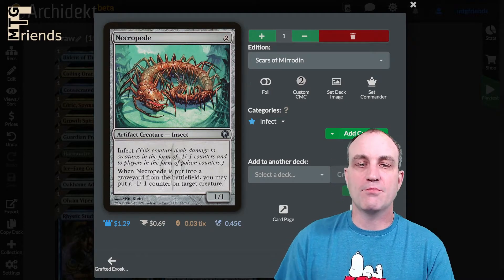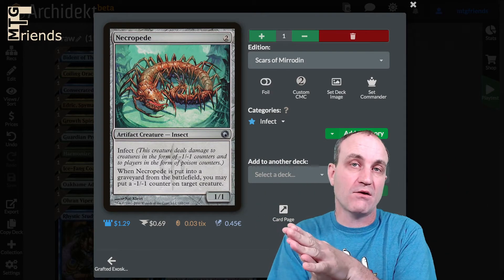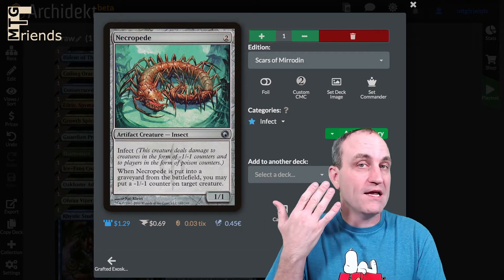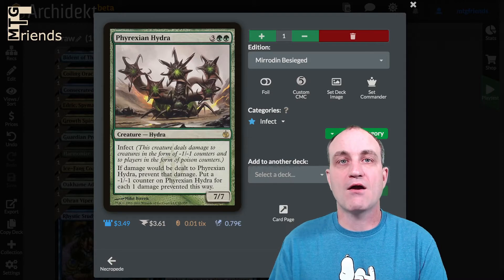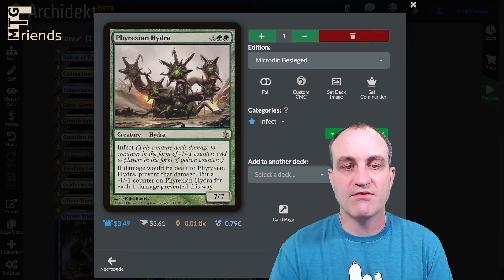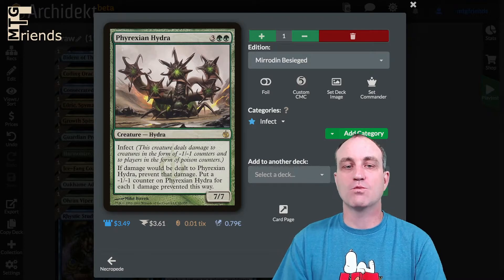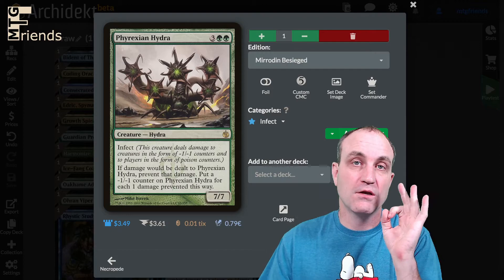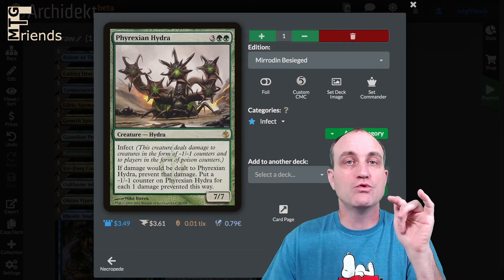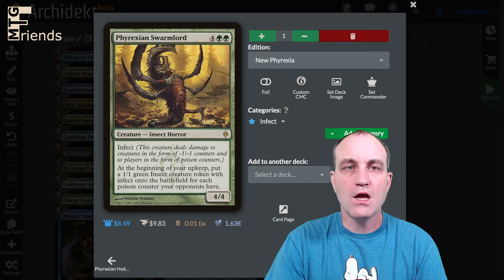Necropede — another infect, early drop; when it's put into the graveyard from the battlefield you may put a -1/-1 counter on target creature. Keep in mind if opponents have a wall of blockers and our commander is out, we can use its ability to make even our small creatures unblockable — with infect you just need to reach that finish line regardless of how much life they have. Phyrexian Hydra — five-drop 7/7 infect; if damage would be dealt to it, instead put a -1/-1 counter on it for each damage prevented. Note: when you proliferate you choose which counters to proliferate, so don't proliferate that -1/-1 counter if you don't have to.